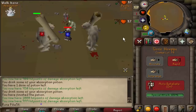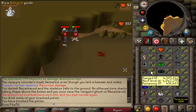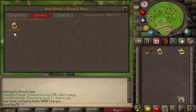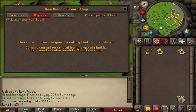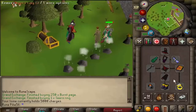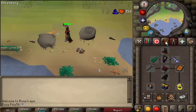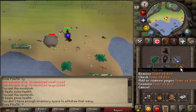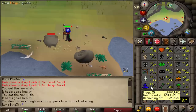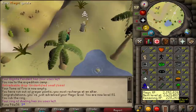That loot is looking insane - a beautiful necklace of anguish. Now it's time to get 650,000 nightmare zone points for the Seers ring imbued for Zulrah and other things - no waste of time because I'm getting really good XP anyway. Level 88 range - and there it is, 650,000 nightmare zone points for the Seers ring imbued. Look at the difference: from 99 mage bonus now to 111 - that's gonna make a really nice difference.